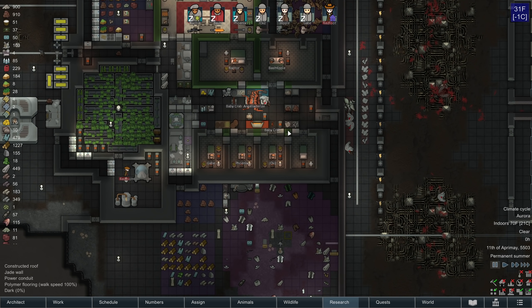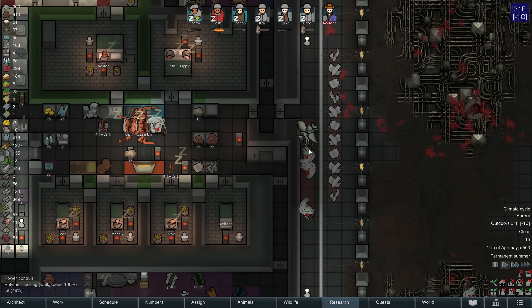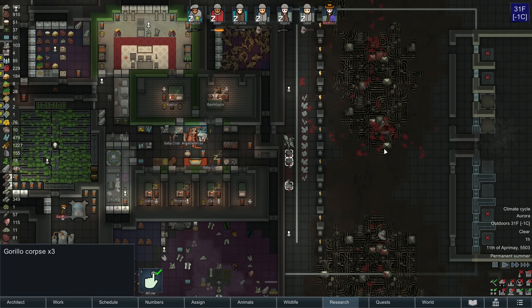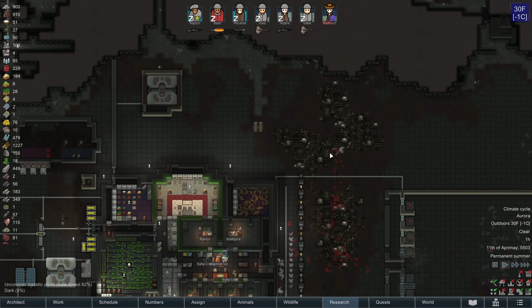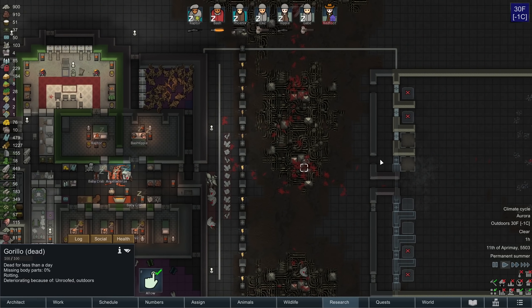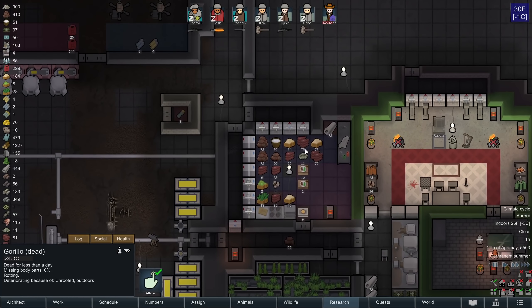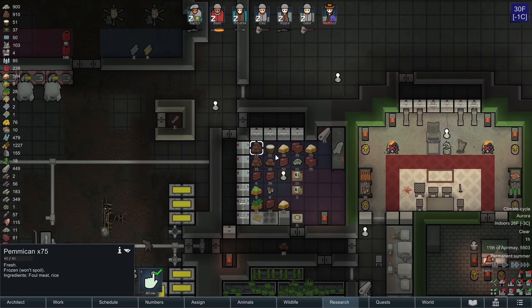Picking up where we left off, right at the very end of last episode, we got attacked by some manhunting gorillos, and just by unbelievable chance, the vast majority of them did not have Skaria Rot, meaning that we will be able to butcher them for additional sources of food, which is great.